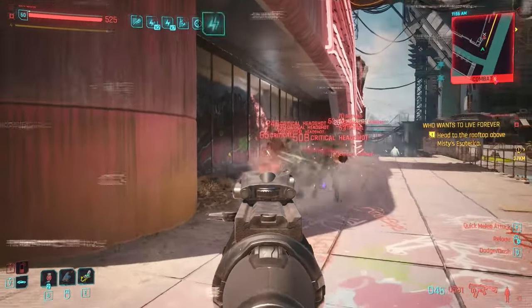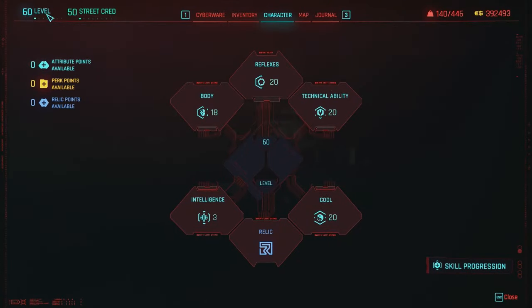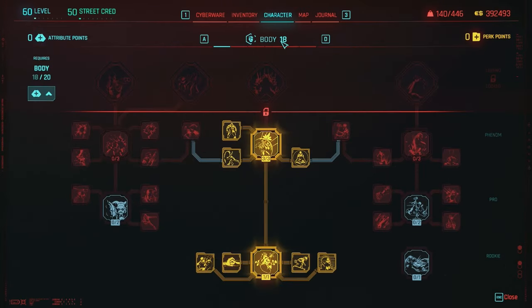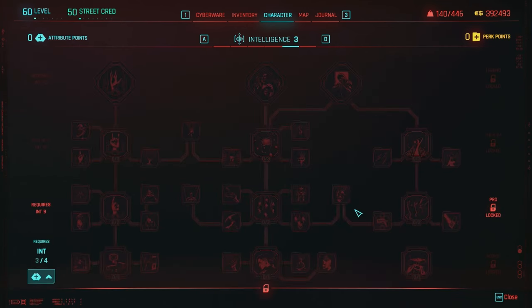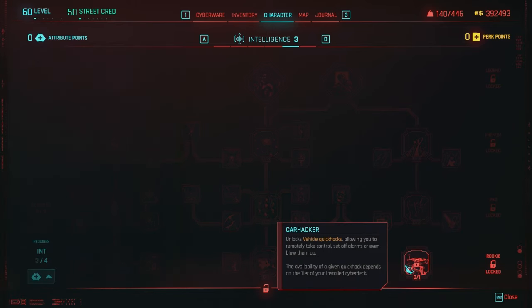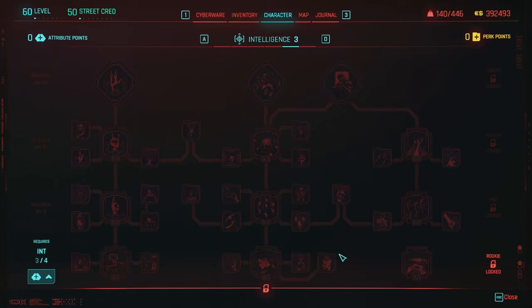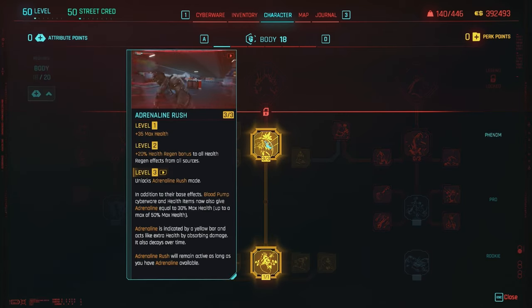Next, let's talk about attribute point distribution and what perks to look for under the skill trees. Note: I am max level — level 60 with Phantom Liberty — and I have every single perk point available. Starting with Body, we have it at 18 points. You at least want 15 to take advantage of this skill tree. I don't have anything under Intelligence, but if you want to take one point away from Body just to unlock the first tier of Intelligence for the car quick hacker or story purposes, that's fine. But at least have Body at 15, mainly to take advantage of Adrenaline Rush.